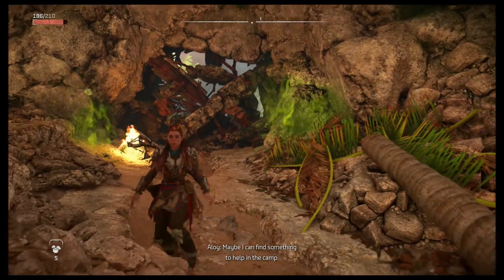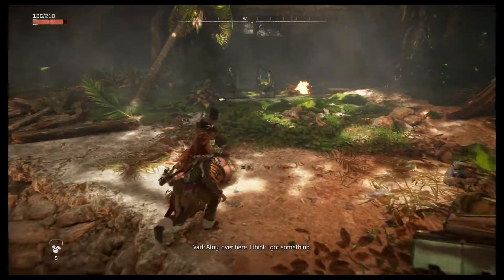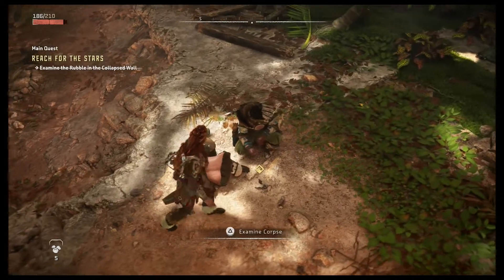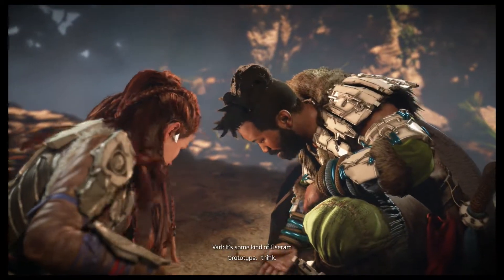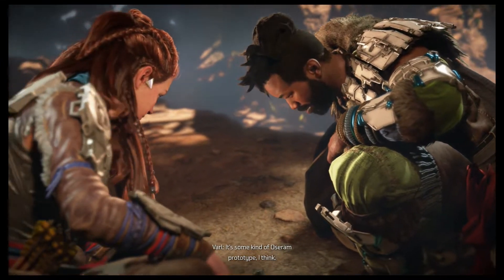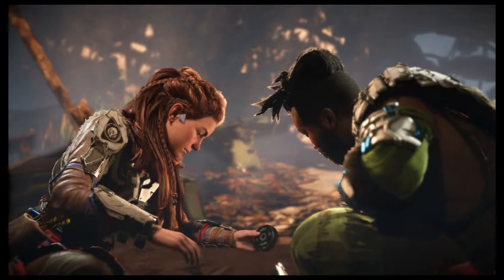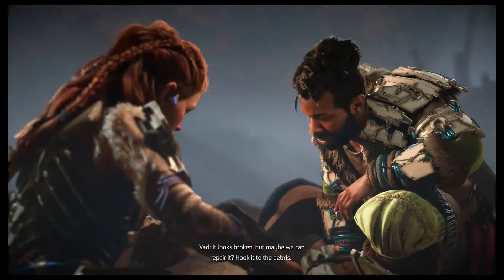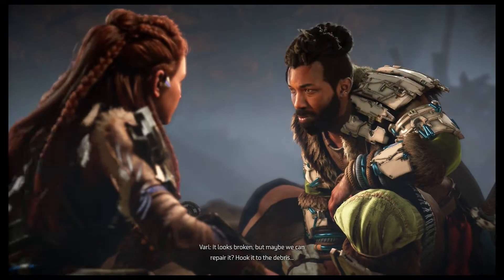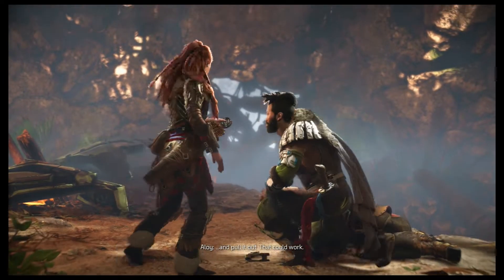Maybe I can find something to help in the camp. Aloy, over here. I think I got something. It's some kind of Oseram prototype, I think. This hook looks like it can latch onto things, and this gear pulls it back. It looks broken, but maybe we can repair it. Hook it to the debris and pull it out — that could work.